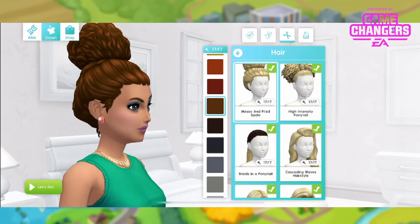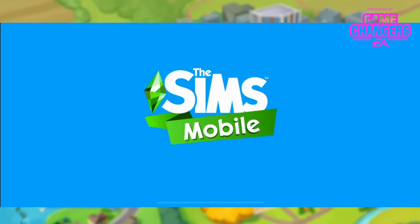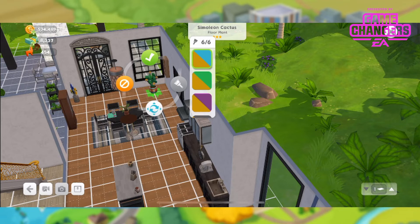I think I'm gonna leave it in that brown, I like that. Okay and now for the cactus. The cactus is found in indoor plants so we are gonna place it indoors. When you first get this pack you're gonna get 10,000 simoleons immediately. And then you're gonna get 3,000 simoleons every day for 30 days from this plant. So 3,000 times 30 is 90,000, plus the 10,000 you immediately get is 100,000 total.